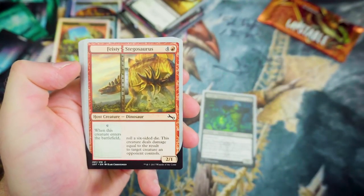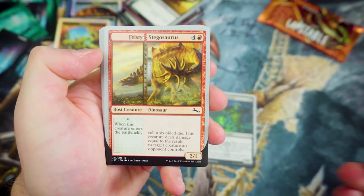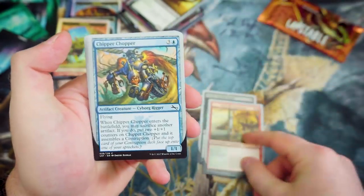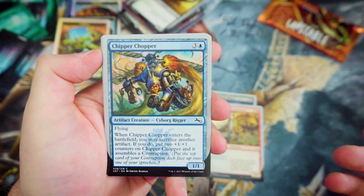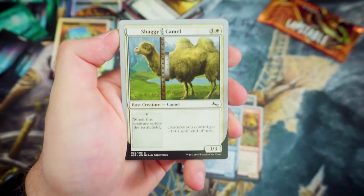Steady-Handed Mook again. Feisty Stegosaurus — a host Dinosaur. For 3 and a Red, whenever this creature enters the battlefield, roll a 6-sided die — this creature deals damage equal to the result to target creature an opponent controls. Chipper Chopper — for 3 and a Blue, a 1-1 Flyer. When it enters the battlefield, you may sacrifice another artifact. If you do, put two +1/+1 counters on it and assemble a Contraption.